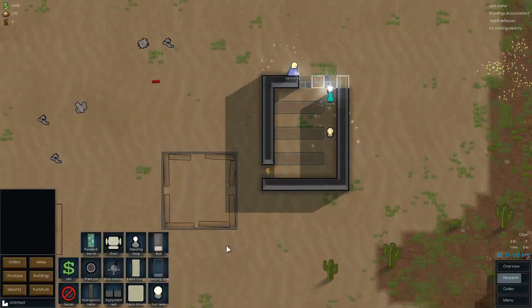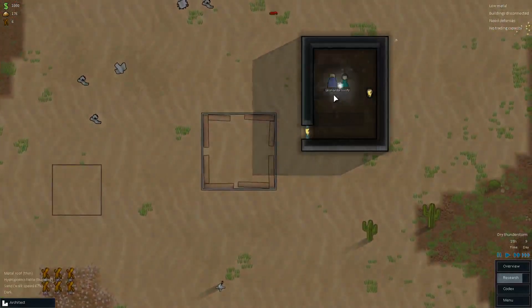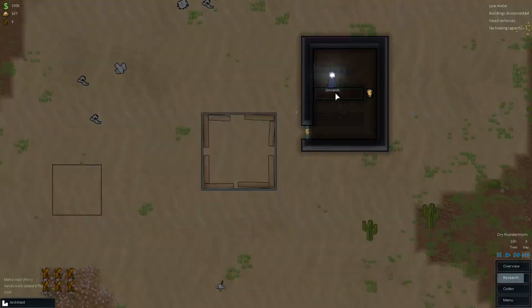I need a power conduit. I don't have enough metal for a power conduit — I'm sure that'll probably haul that soon. And I'm building hydroponic stables. Another dry thunderstorm — no rain without the fire that the thunder starts.